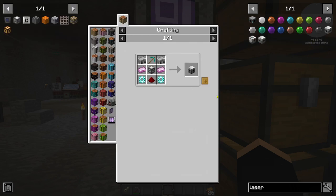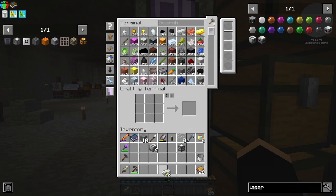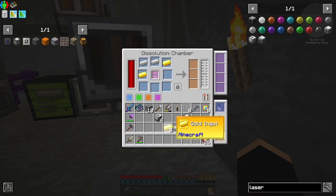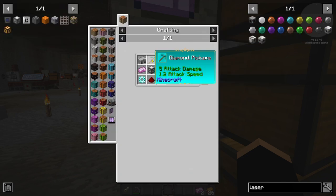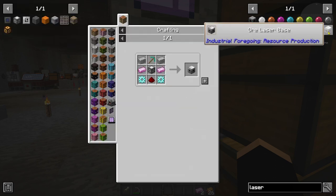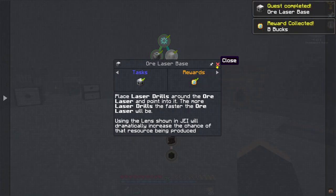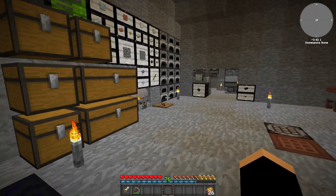Now we need the ore laser base. Pink slime ingots — I thought we made these. Oh, we used them in one of the machines. So we want four iron or gold. And then just the diamond pickaxe — again, make sure you make the right one. And we can collect that quest as well. So what do we need now? We need power in the void dimension, and at the moment we can't transfer that power, so we're going to need to build a power station.